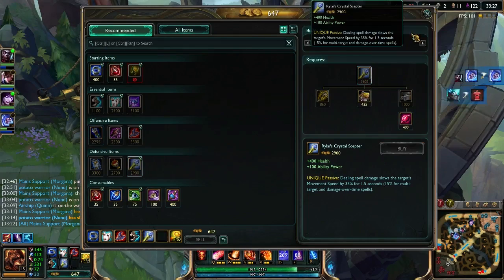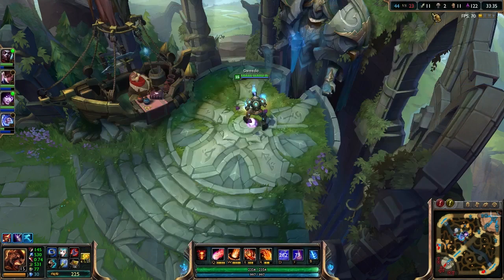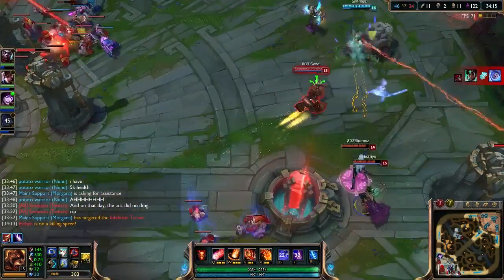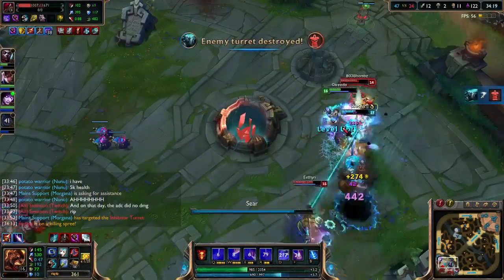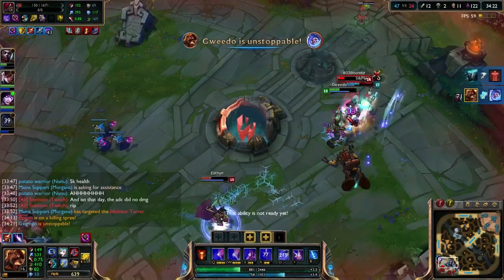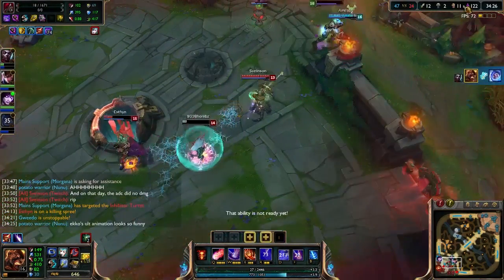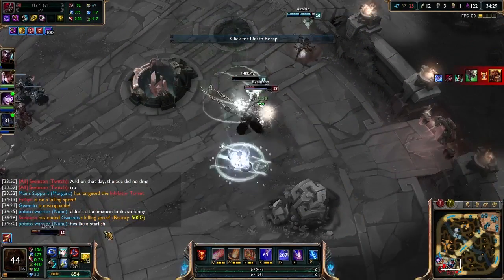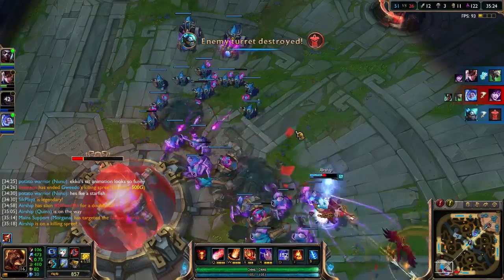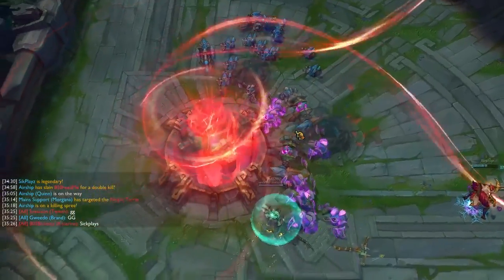Go back, get a Ry-Lize, and think about getting something else. Now we're in their base, laying down whatever we got, but we're a little too deep — so deep that we'll call it the Brand Canyon. But that's okay, because you ended up doing enough damage to let your team push in, get the Nexus, and win the game.